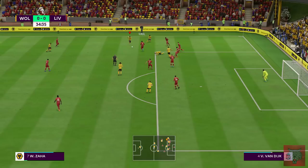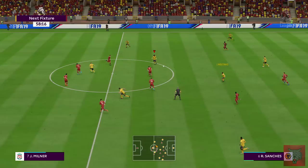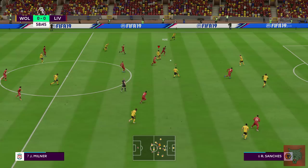Werner goes up against Virgil van Dijk. Zaha with a little bit of fancy footwork there. Timo Werner puts it well over the bar. Half-time is being called.